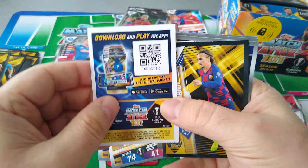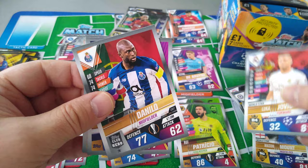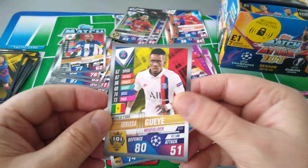Griezmann, Alisson Becker Collector's Team — brilliant. Rui Patricio Superstar — that's a double already. World Star, World Star, Jovic. Danilo, Kai Havertz Midfield Master, and Idrissa Guy World Star.